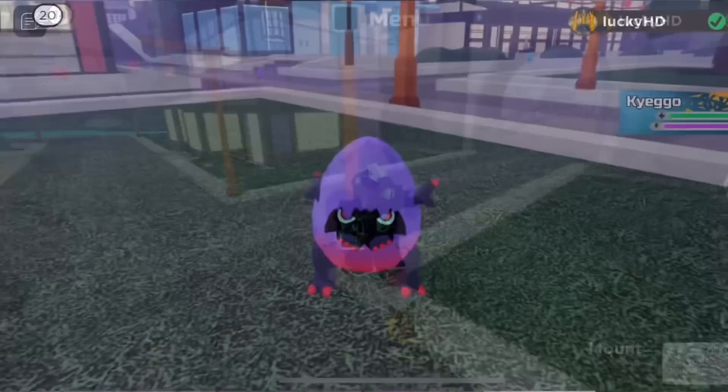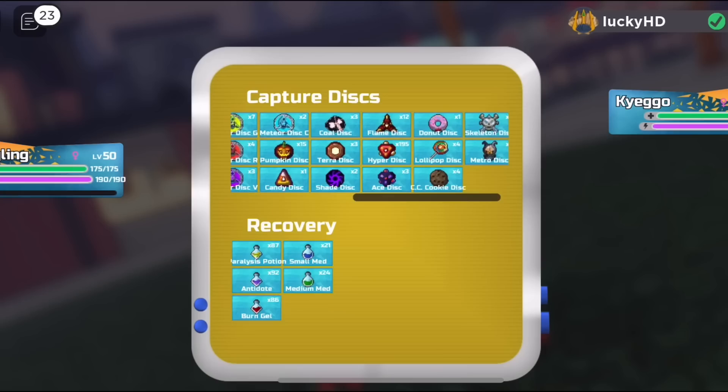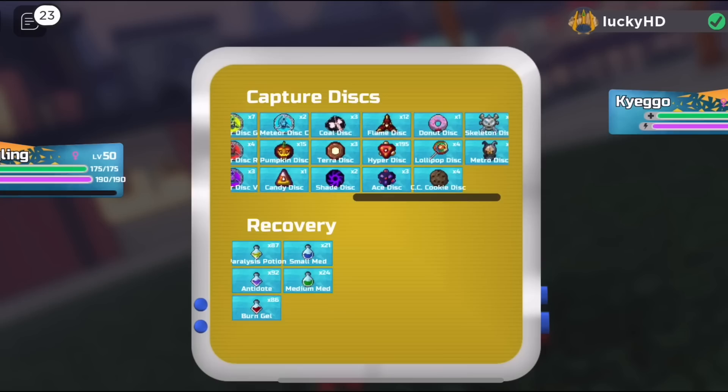Of course, when you do get lucky and find yourself a Cayego from one of the eggs, it'll look like this right here. It is the same type as Cayego — a dark and ancient type — and you can use really whatever disc you want.